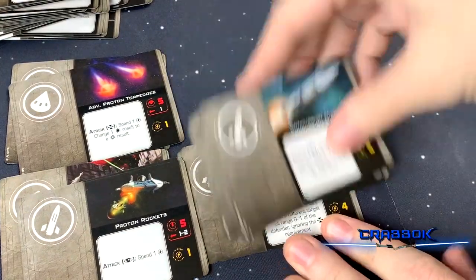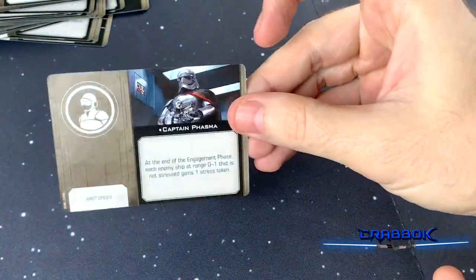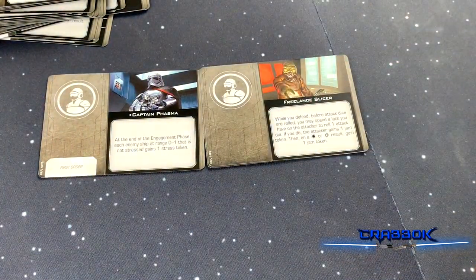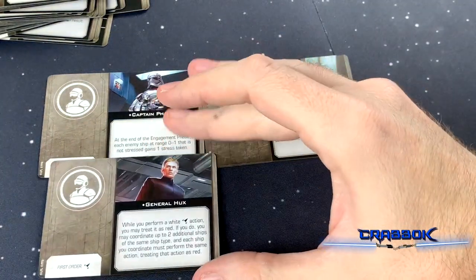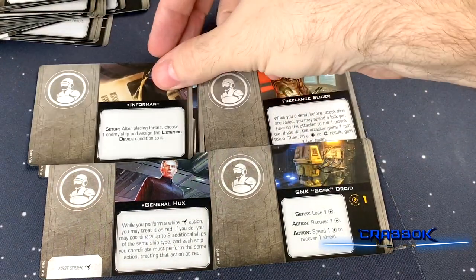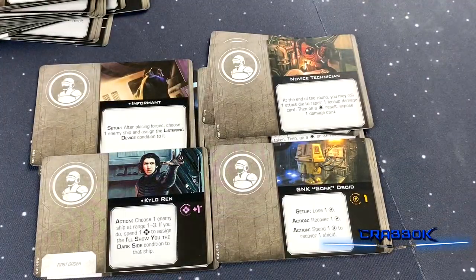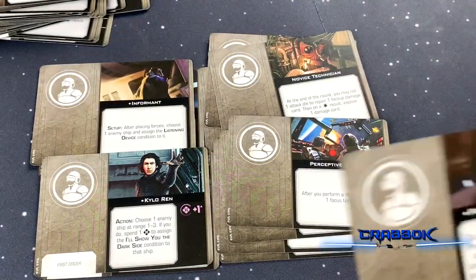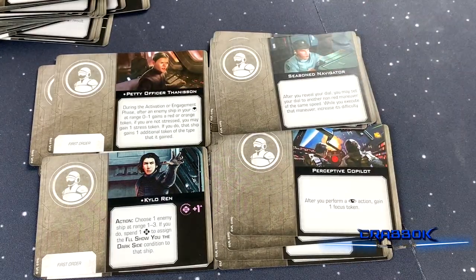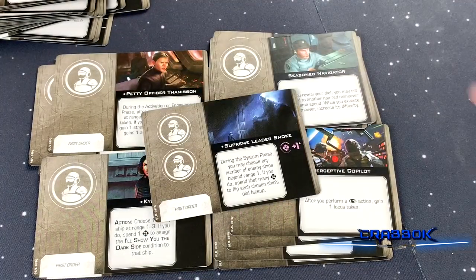Now we jump into Crew — this is where it gets fun. We've got Captain Phasma, two Freelance Slicers, General Hux, two Gonk Droids, Informant, Kylo Ren, two Novice Technicians, two Perceptive Copilots, Petty Officer Thannison, two Seasoned Navigators, and Supreme Leader Snoke.